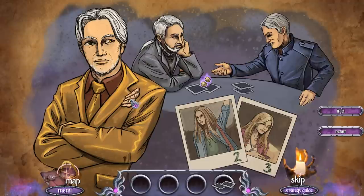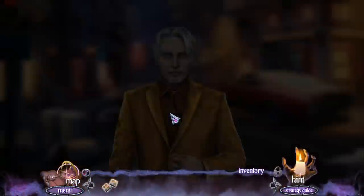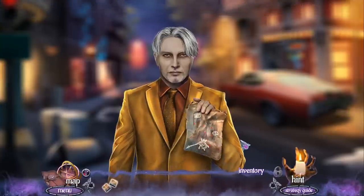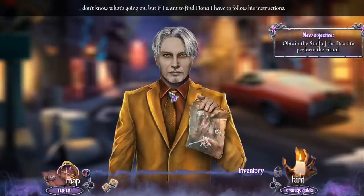I see a hand — apparently his fingertips go there. Every century, my brothers Grey and Blue host a game with me. It's a game of dice with people's lives at stake. This time the dice have chosen your sister to play a part. I can't take you to the land of the Forgotten, but you can get there yourself. You just need to steal the Staff of the Dead — it's exhibited in the museum nearby — then follow the instructions for the ritual. Check out his amber eyes and his golden clothing. This guy is fancy.